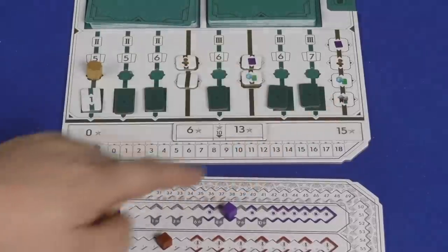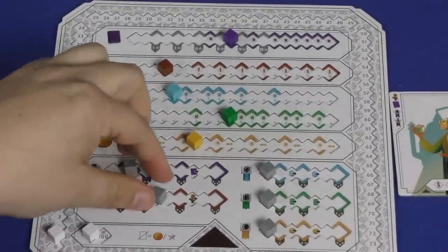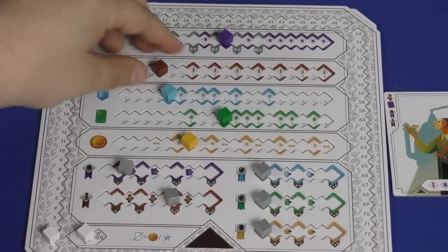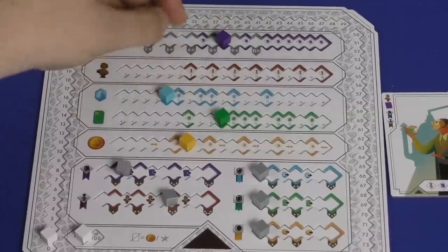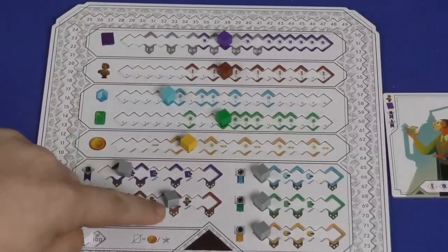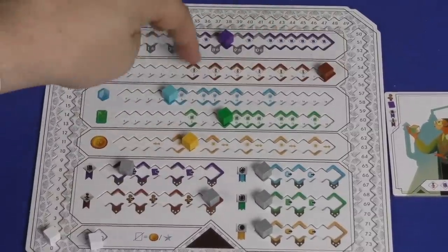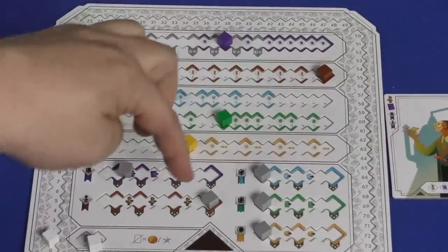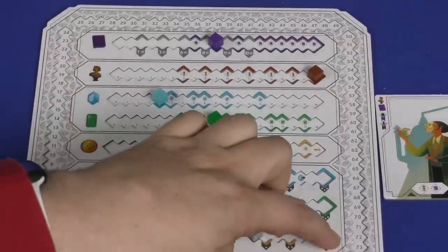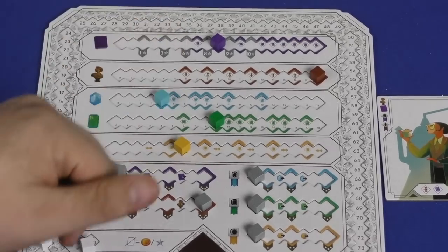In final scoring, you score your seals by multiplying the stars on your seal card against how far you've gotten on the associated track. You could score up to 32 points on a single track if fully maxed — eight positions times four stars. But you can't max all your tracks, so you need to decide where to focus. At the very end you multiply times gold, times emerald and topaz, times art, and times tomes. That's how you play.